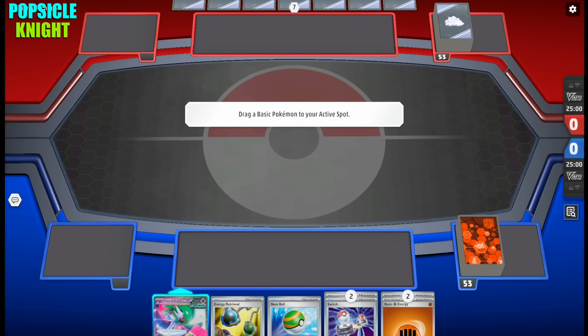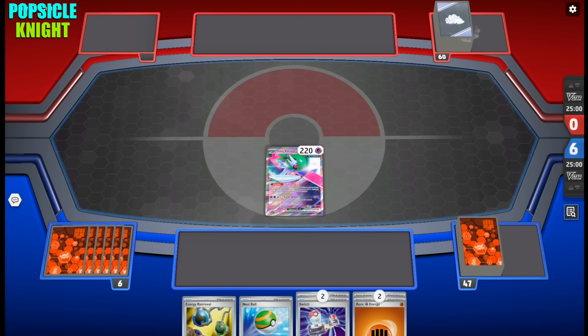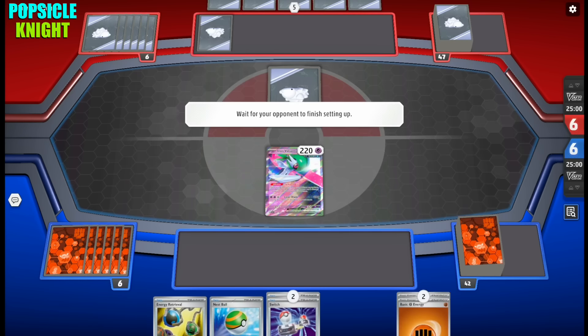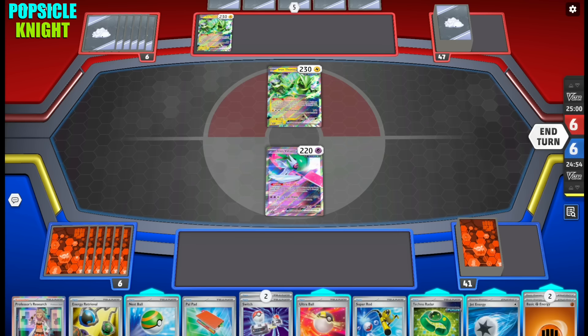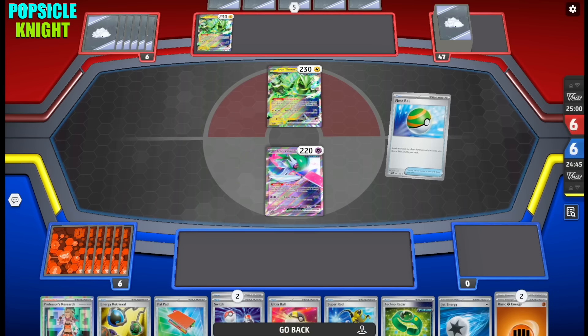Alright, onto our final match — the moment you guys have been waiting for, the moment I've been searching for. Could this be it? They have Crushing Hammers, Lightning energies, Lost City, and they're mulliganing, giving us five extra cards. And there it is guys — Iron Thorns EX has finally shown itself. But we're ready for it — we have the perfect counter.